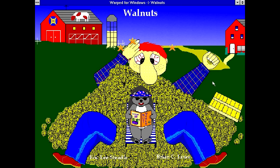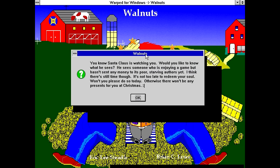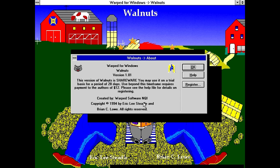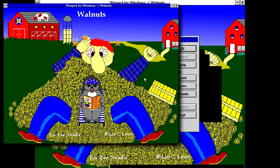Walnut! A shareware registration nag pops up immediately: 'You know Santa Claus is watching — would you like to know what he sees? He sees someone who is enjoying a game but hasn't sent any money to its poor starving authors yet. It's not too late to redeem your soul. Won't you please do so today? Otherwise there won't be any presents for you at Christmas.' There's a 28-day trial period. We didn't get to see the title screen for more than a split second, but with the magic of video, I can screenshot it and put it on screen for you.